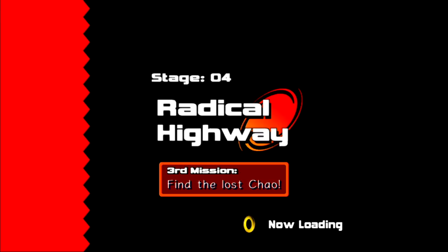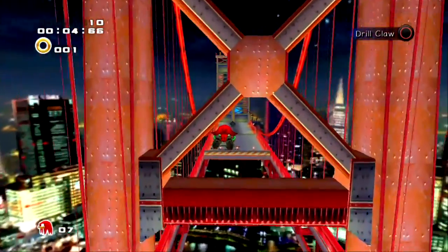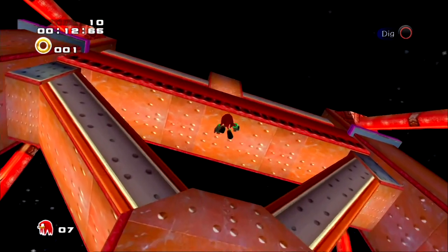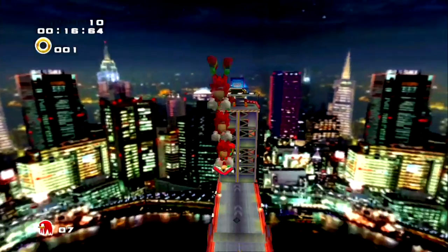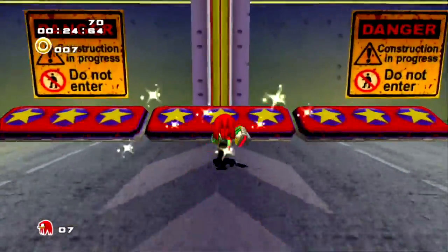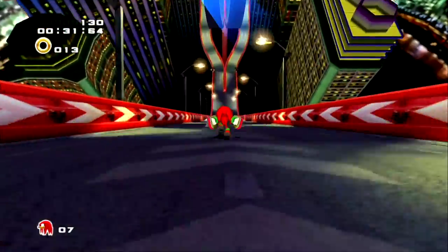One difference you're going to notice right off the bat is I don't start off where Sonic and Shadow start off. This is evident in all of the stages where this can be done if you choose to play as a character that is not the original character or the dark/hero counterpart of that character. In this case, Radical Highway — you'll start off in the correct position as Sonic and Shadow, whereas if you attempt to go to the stage as Knuckles, Rouge, Eggman, or Tails, you will start off in the position you just saw previously.